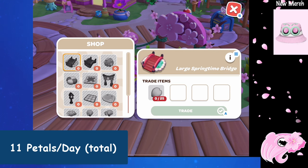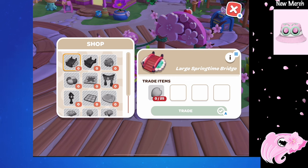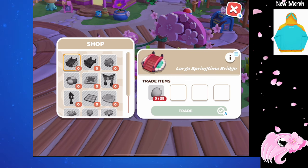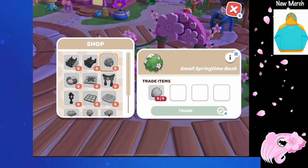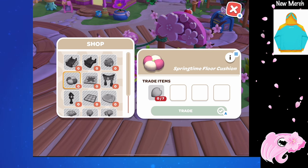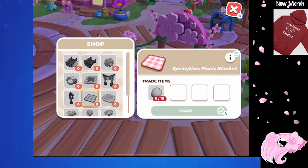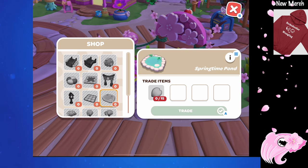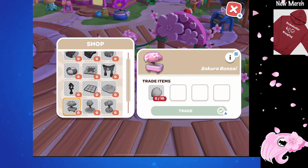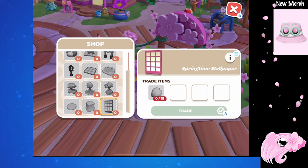These petals serve as currency at the event stand, just like with many of our past events, so you can exchange them for springtime celebration furniture. The items we can get include: the large springtime bridge for 25 petals, the small springtime bridge for 20, the small springtime bush for 5, the torii gate for 25, the flooring for 15, the floor cushion for 7, the standing lantern for 10, the picnic blanket for 10, the springtime pond for 15, the small sakura tree for 15, the sakura pond for 25, the sakura bonsai for 10, the stepping stone for 5, the stone pedestal for 7, and the wall for 15.